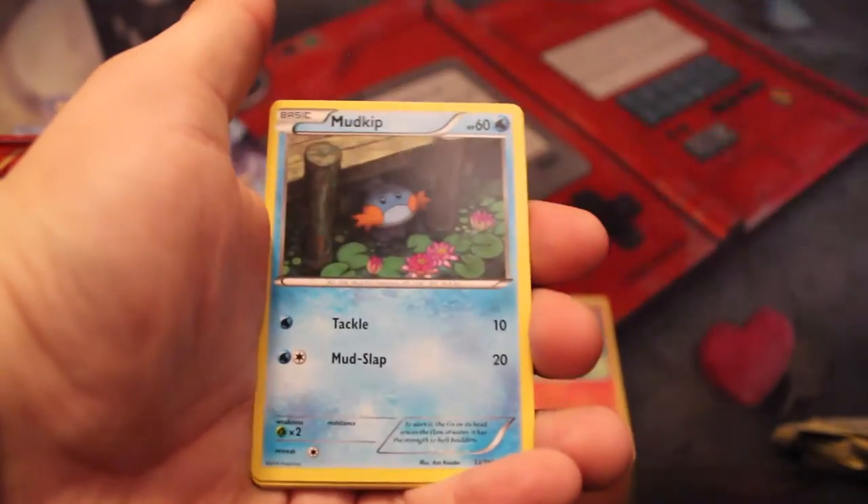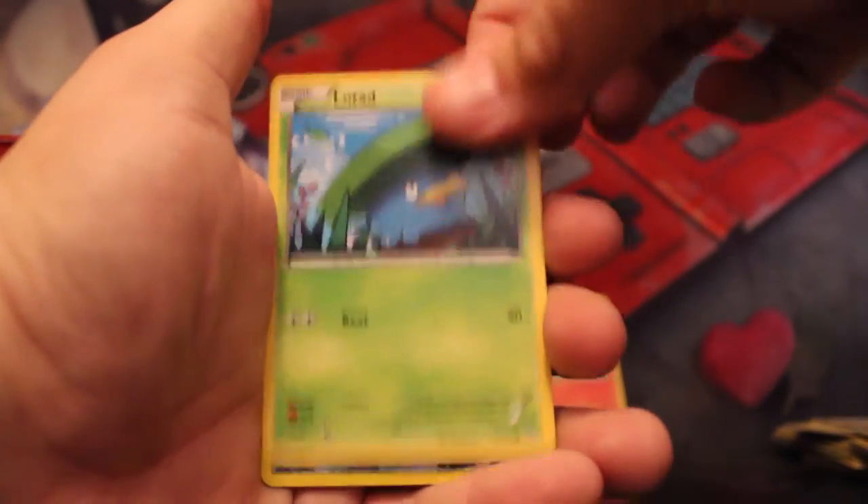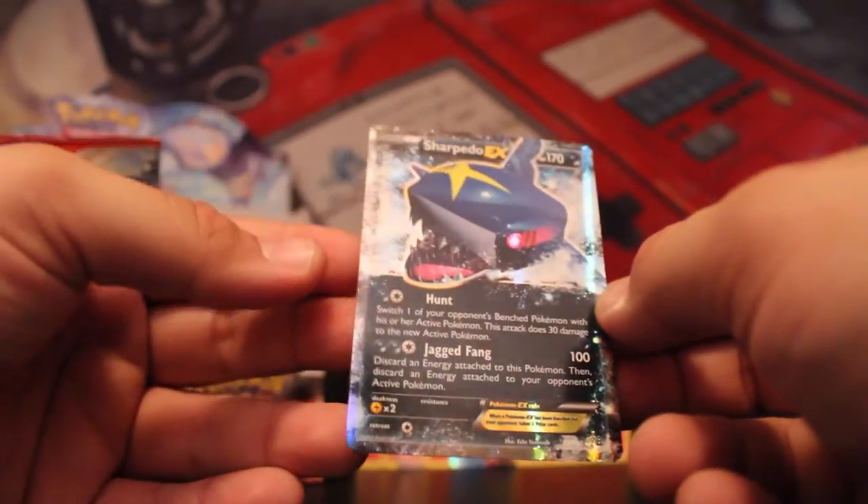Combusken, Mr. Mime, Mudkip, Feebas, Slugma, Bunnelby, Lotad, Reverse Holo Doublade — and Sharpedo EX! What up. It's kind of cool — I love that. These cards are popping, I'm just falling in love with these EXs.